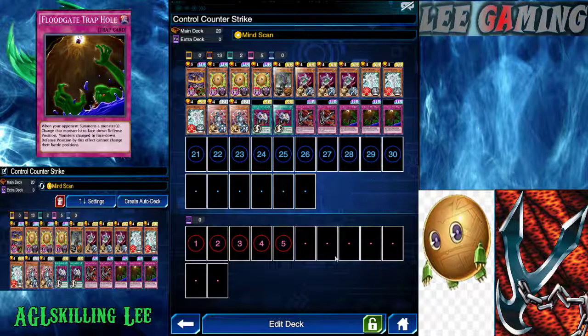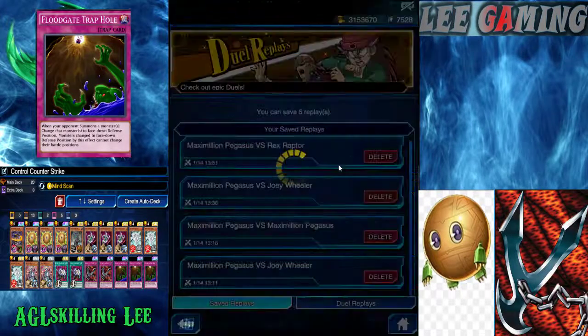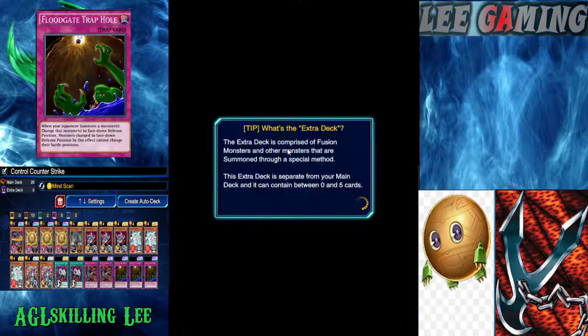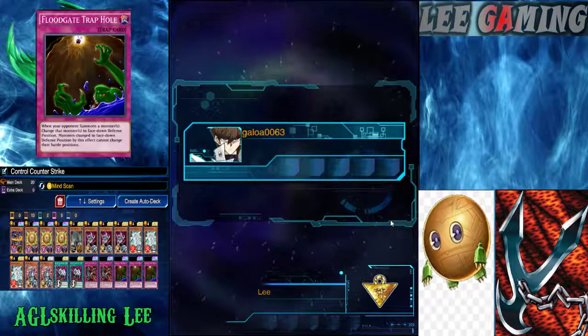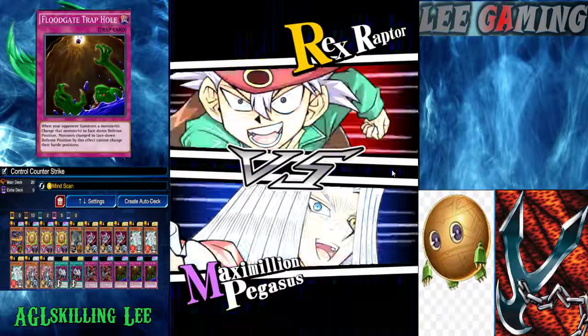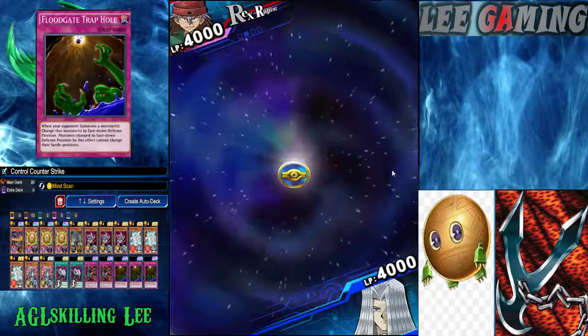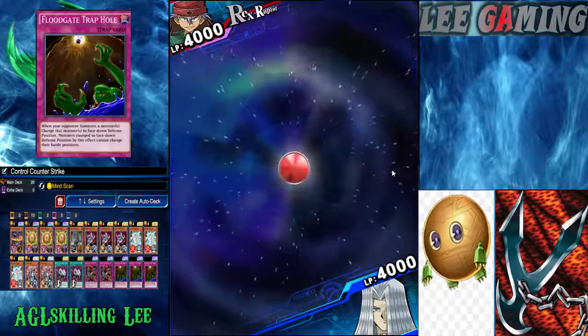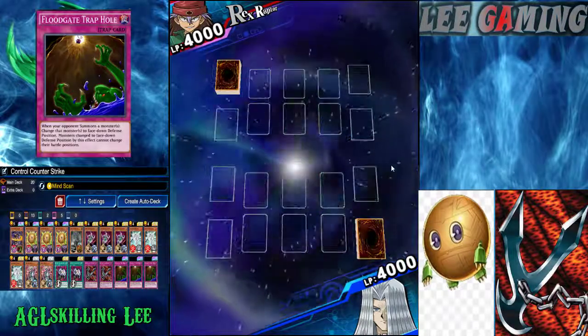We also have three Froggate for more defensive and counter options against Lava Golem and similar threats. Without further ado, let's move on to the replays. Sorry about the previous video — I got a copyright strike for the background music. First up we are against the Dino deck.